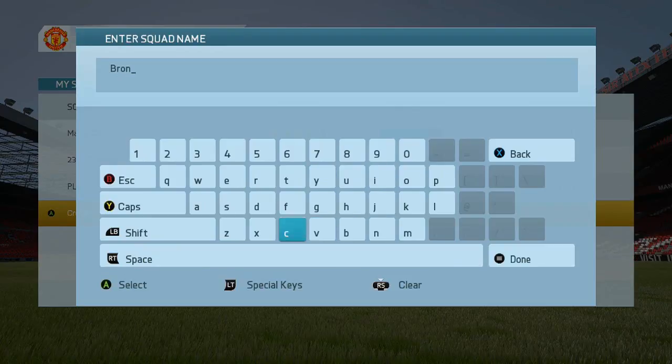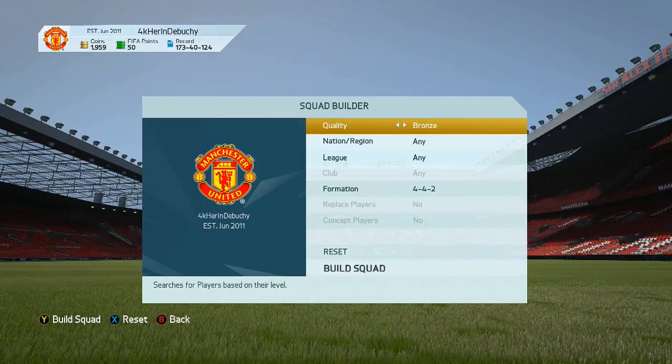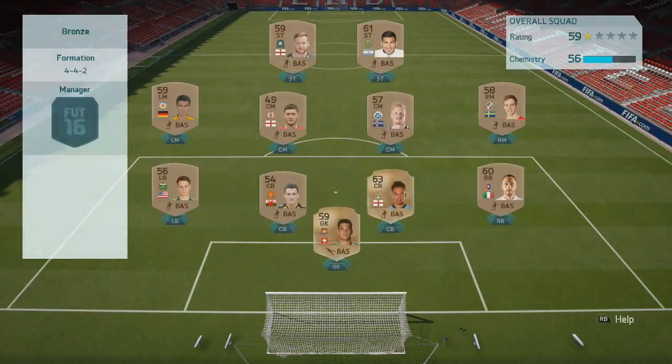Just in case anyone else is having this issue, I thought I'd make a video so it's out there, because EA seem to be looking into the issue but there hasn't been any solid fix yet. So what you've got to do is literally have 18 bronze players — enough to make a full squad. It's important to have these players before you make this team.